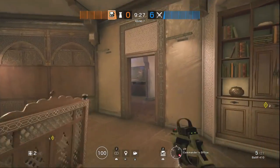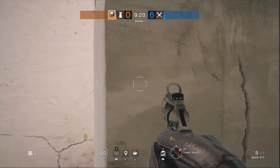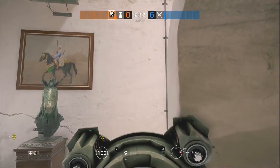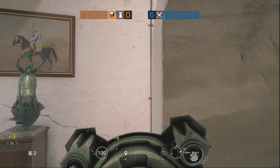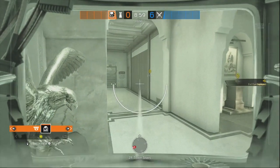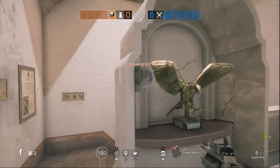Let's get to some Maestro spots. This first one I really like — it's a good job watching the back hall. We're going to run into this wall, and slowly turn to the right while holding the gadget button. Beautiful — I really like this one. It's probably my favorite Maestro spot. If they try to breach this back wall, take it out. It also has a great view into museum, so I really like that one — that's definitely an option.